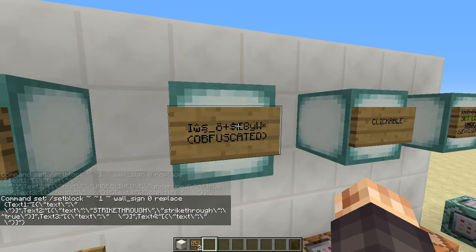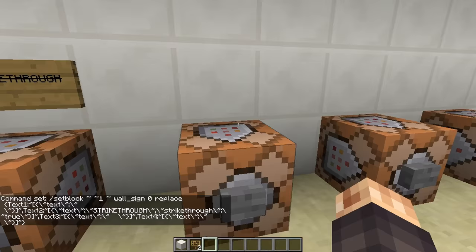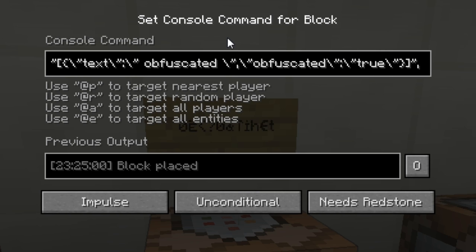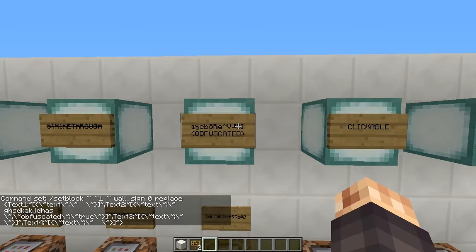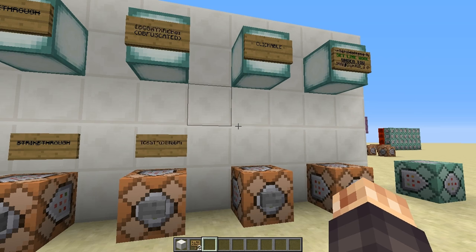A lot of people love the obfuscated format — same layout as the other text formats: backslash-quote obfuscated backslash-quote colon backslash-quote true backslash-quote. If you put false it takes it away. Just like that you get that funky changing font. It doesn't really matter what you write as the text — it just changes to random characters with the same number of digits as whatever you typed. That covers text formatting and coloring; links are in the description so you can copy and paste.